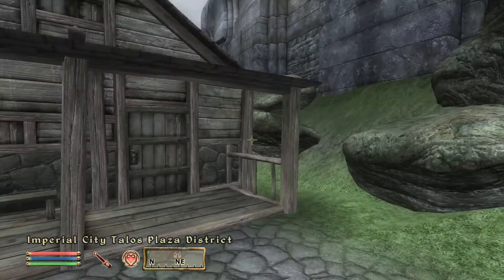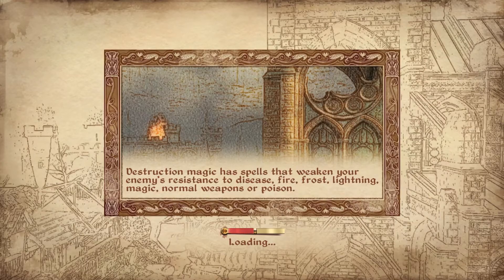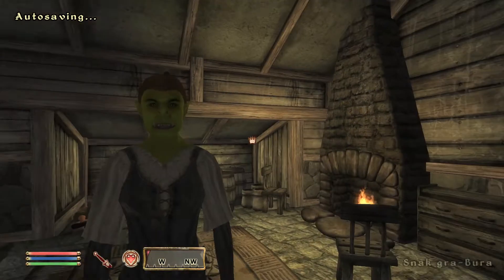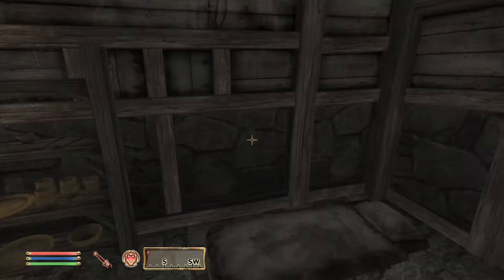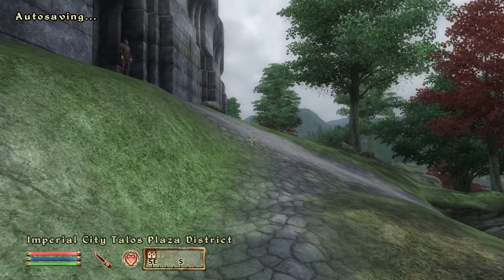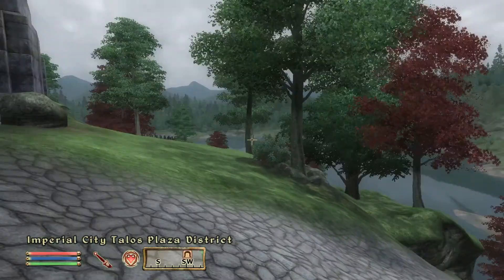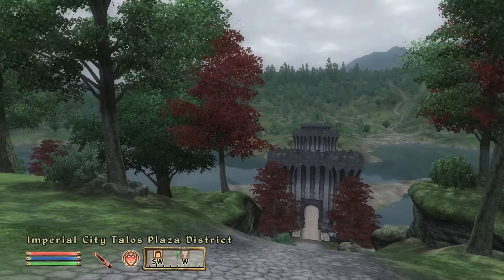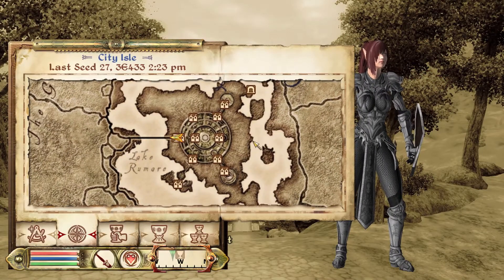I'm going to show the horse armor — well, I'm not sure if I should do this, because it's crashed the game a few times before, so I might not do that. I might not get the horse armor on the game, it might just crash the game. What we could do is go explore somewhere — could go to the arena, that's where you get the modern armor.